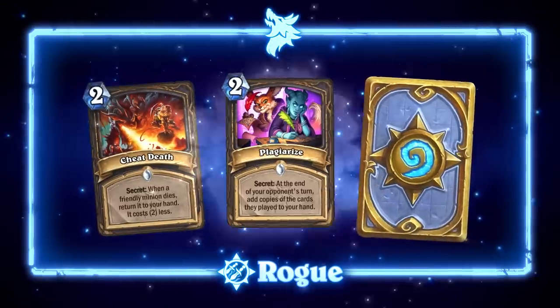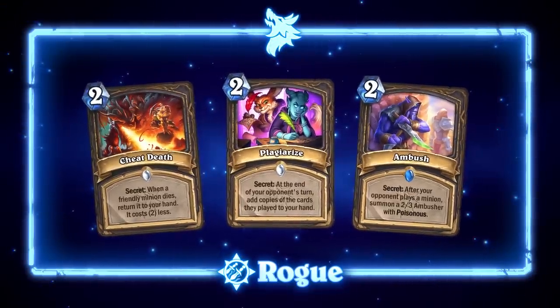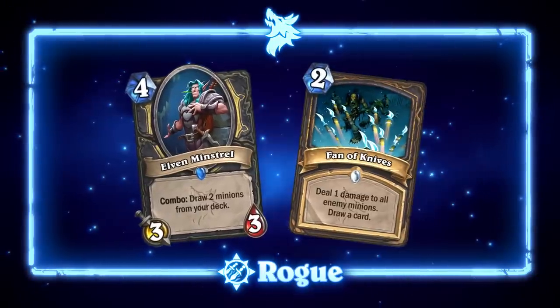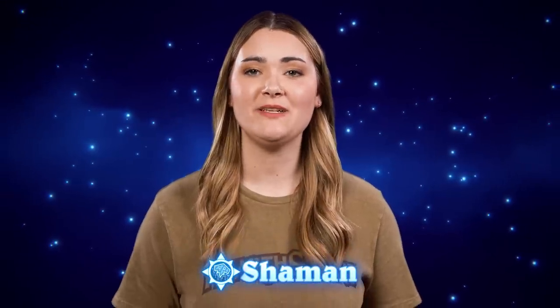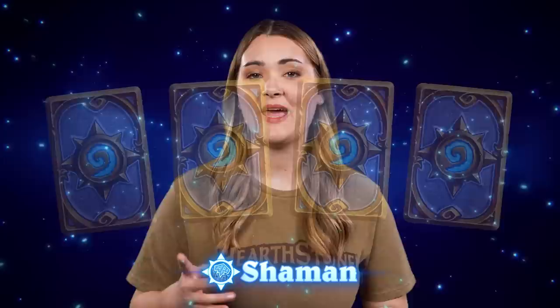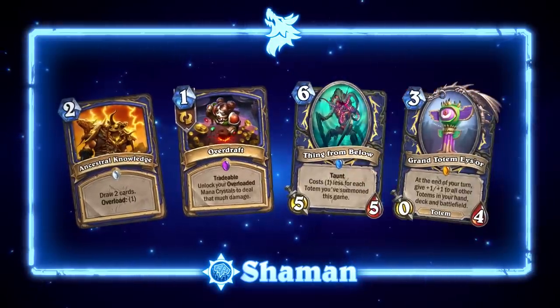While Paladin is saying goodbye to secrets, Rogue will be receiving extra support for secrets to assist their cards from Murder at Castle Nathria. Cheat Death, Plagiarize, and Ambush will be moving into the core set to help make rogue secrets feel more secretive. We're also bringing back old favorite rogue cards with buffs: Elven Minstrel will return with three health, and Fan of Knives will now cost two mana. For the Shaman core set, we'll be rotating out Rockbiter Weapon, Tidal Surge, and Maelstrom Portal in favor of additional Overload and Totem synergy, such as Ancestral Knowledge, Overdraft, Thing From Below, and Grand Totem Eyesore.